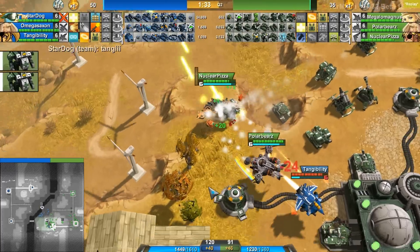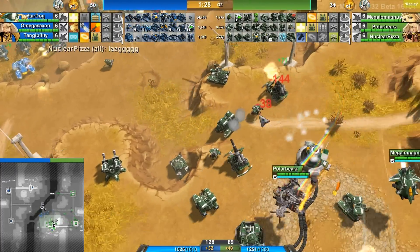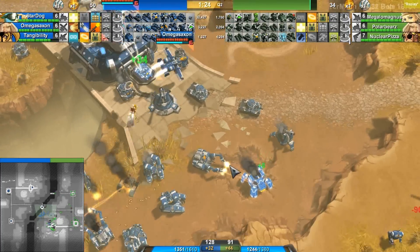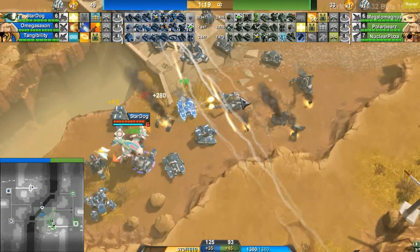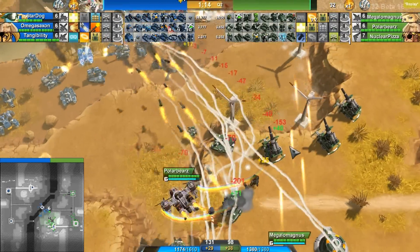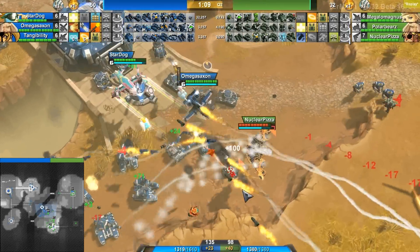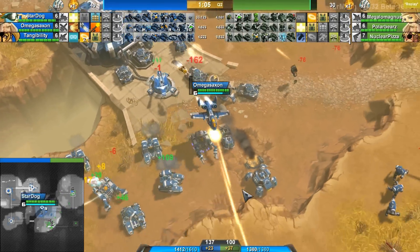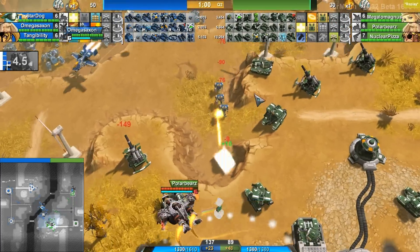Now we still have kind of the same situation — Blue with a lot of units down here, Green with not that many units. But the problem is, now we have two Berthas out on the field, and this is just going to be a downward slope for Blue if they don't do a push of any kind anytime soon. They have artillery, yes — they have archies — but it's just going to be nothing compared to those Berthas. Now we do have three Berthas out on the field. I don't know if Blue's gonna be able to hold this.